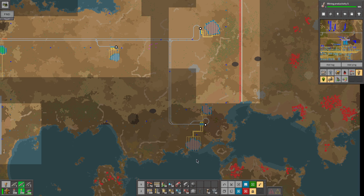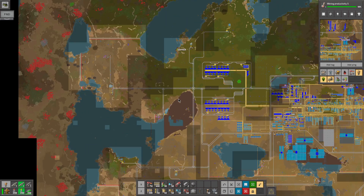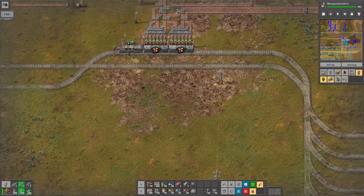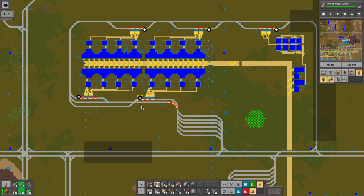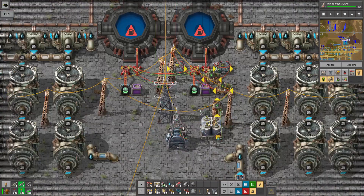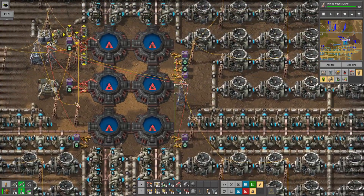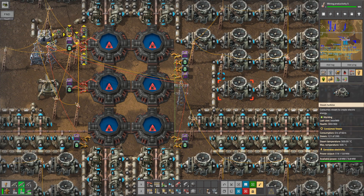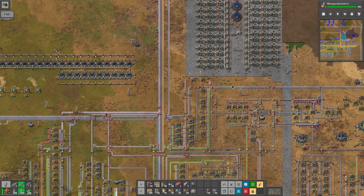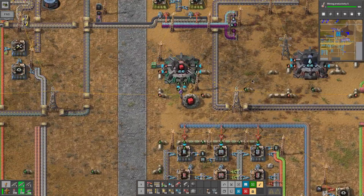We ended up with three copper mines out here, so that's going well. The biters ended up destroying like five of our regular copper trains, so we've got an issue with that. I have changed this reactor over to run on U-235 fuel and changed this one over as well, though we haven't needed it yet so I'm not positive everything's working correctly.